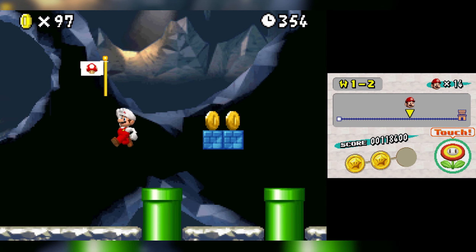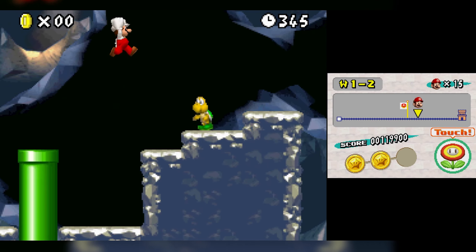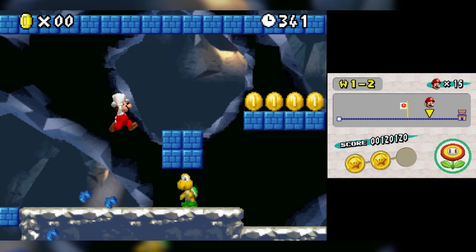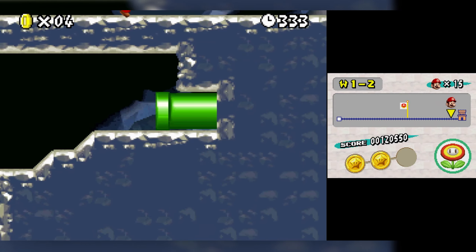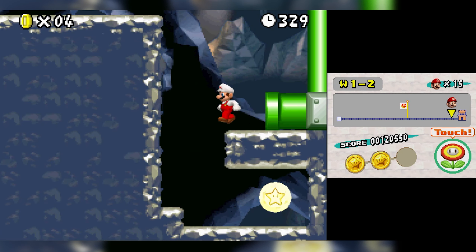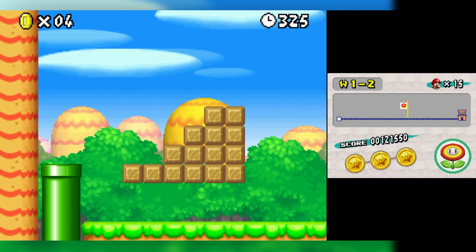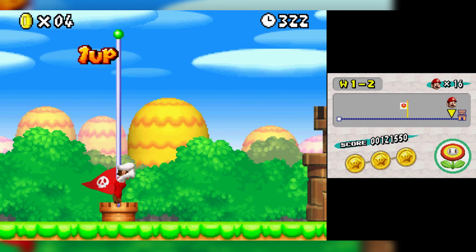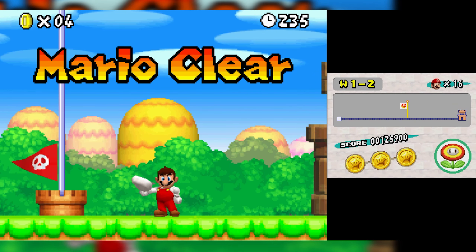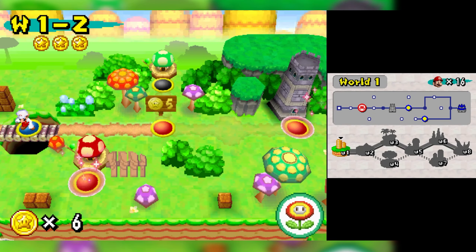If you hit the 10-coin block fast enough, you get a mushroom out of it. In underground levels in these New Super Mario Bros games — they're very nostalgic — look for a secret like that. You'll know it's a secret exit because it has a red flag. We got the classic 8-bit victory music! I think it works when the last two digits of the timer match. Secret area — it lets you skip level 3, though we're obviously not going to do that.